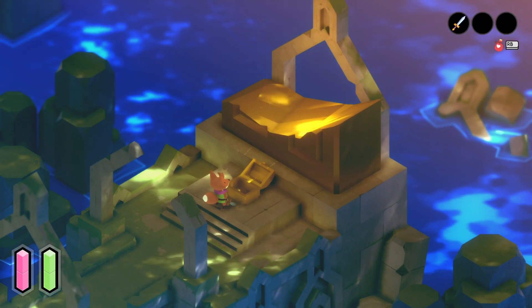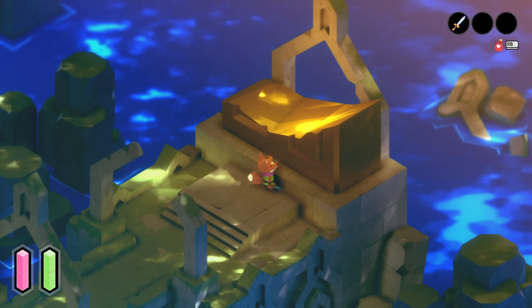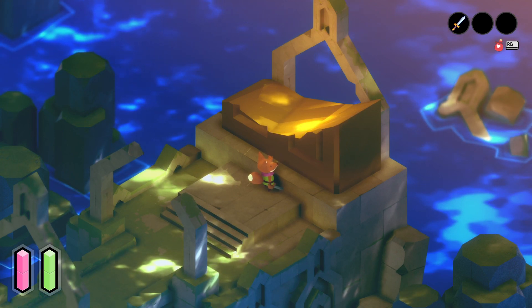This chest will spawn and all you have to do is open it. As you see the fairy is freed and you get the achievement to pop, so it's as easy as that.